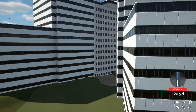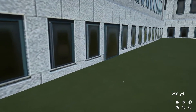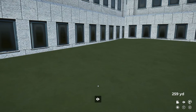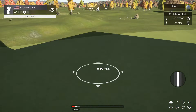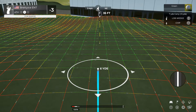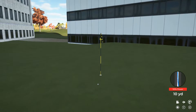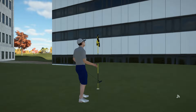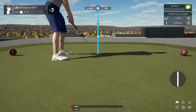And a nice, easy fade on this one. 35 footer. Nice chip. Fantastic. Down she goes. And right now you are at three under par. Let's see what we can do here on the fifth.